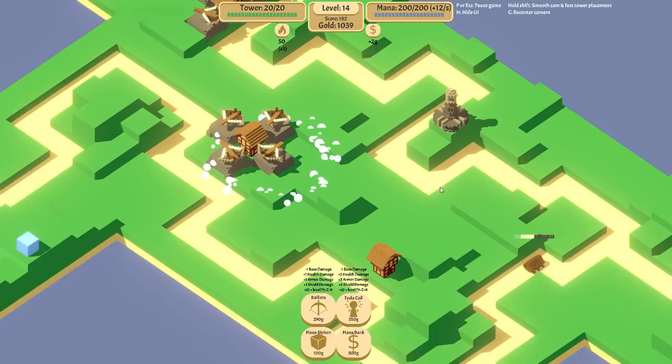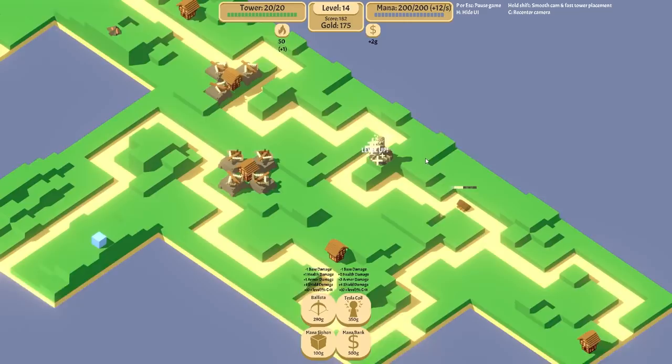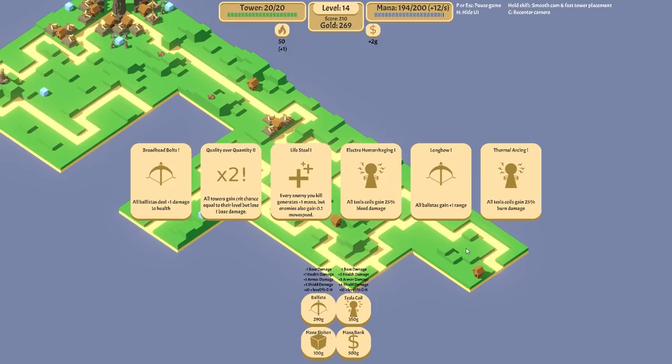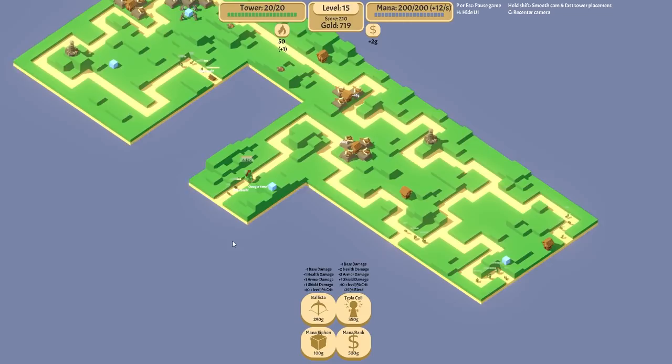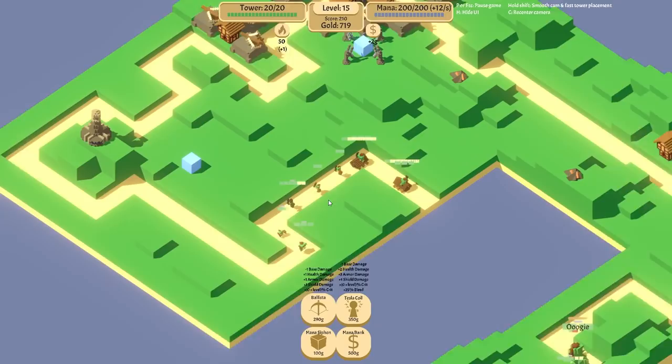At this point, we want a couple more upgrades because I'm fairly certain Oogie is going to spawn on this side. Let's see what kind of damage this Tesla can do. Pretty solid hit — and there we go, the bleed damage. The reason why the DoTs matter so much is because they shut down regeneration. It doesn't actually matter if they have any chance of doing enough damage to kill the thing in time — but they will stop it being able to recover its own health. Bleed will stop health regeneration, burn will stop armor regeneration, and poison will stop shield regeneration.